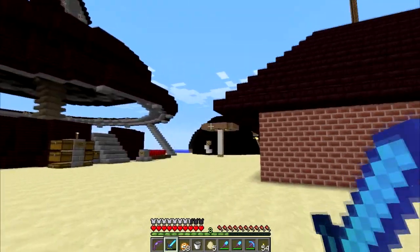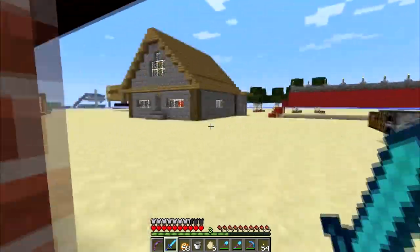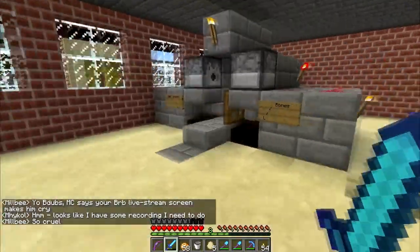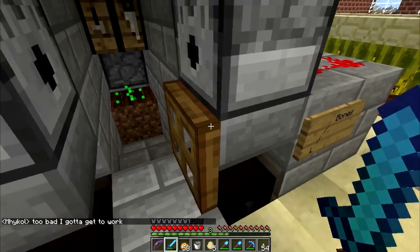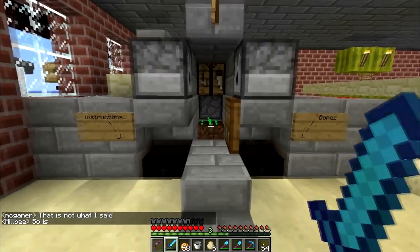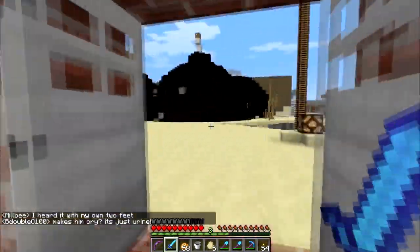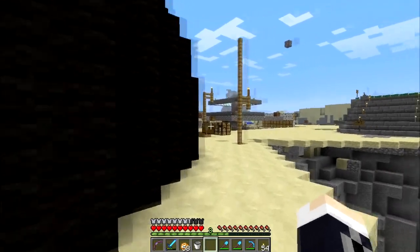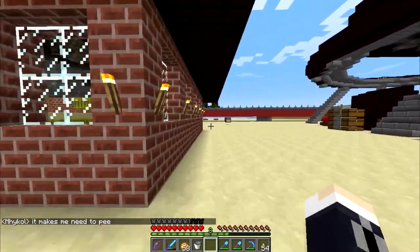As you guys know, there's only really one way to get gunpowder in the game — creepers — or at least that's what you would think. They just added a new way to get gunpowder. This other mob — the witch — happens to drop a lot of stuff: glowstone, redstone, glass bottles, spider eyes, health potions, and other potions. And you know what else it drops? Gunpowder. So we're going to go out and look for one. I need to make a boat.